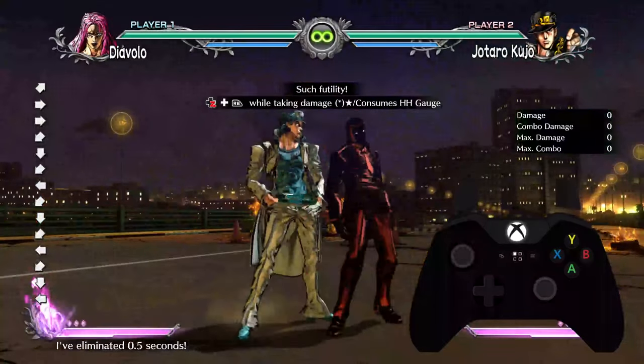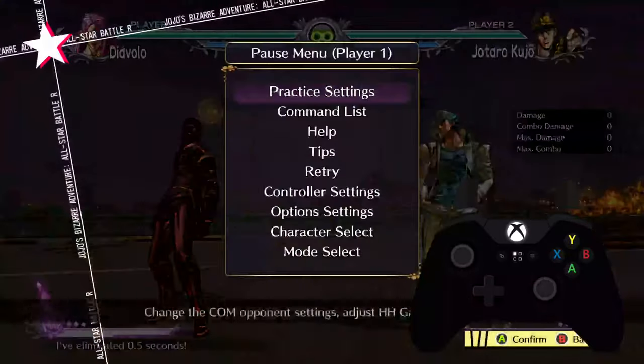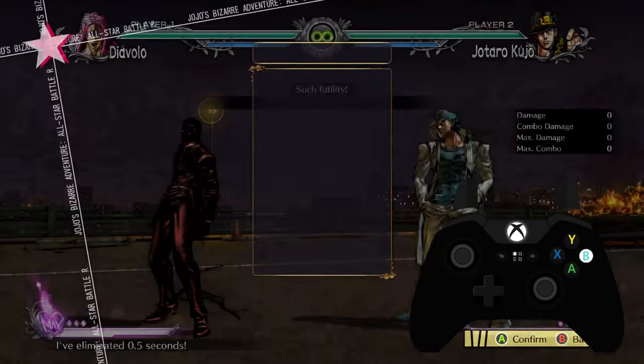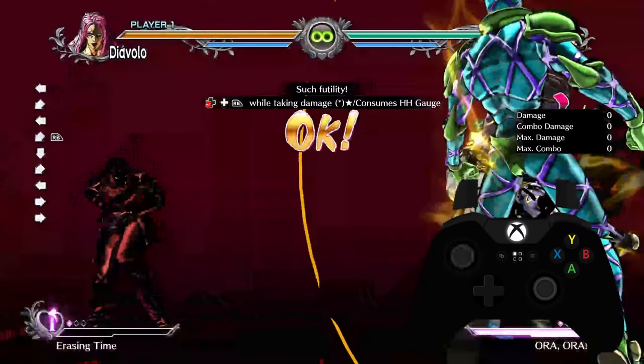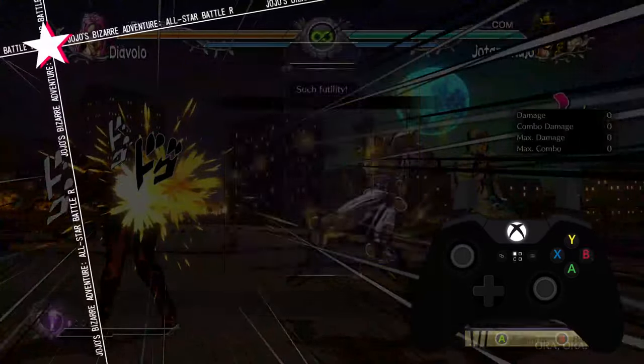And if you're facing the other way, then it's right, down, down-right. The way this works is that the opponent has to be attacking you, so for this to work I'm going to set it to COM to demonstrate. You'll want to do it really fast and then press R, and obviously you have to have two meters.